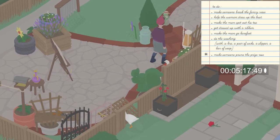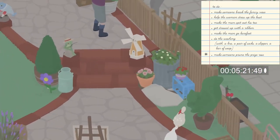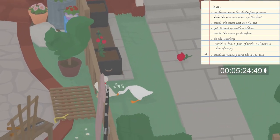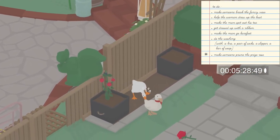Once she is distracted by arguing with the man about the bell, go over to her side and find the goose statue. Grab it from its tail and pull it over into the man's backyard, and just place it where she can't see it behind the fence near the rose.